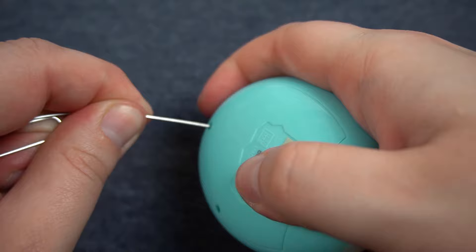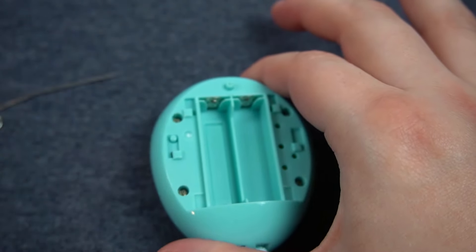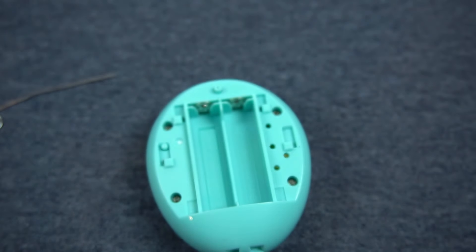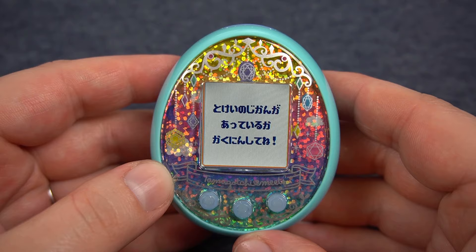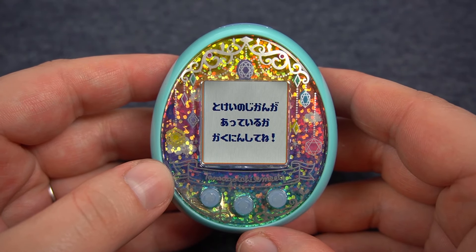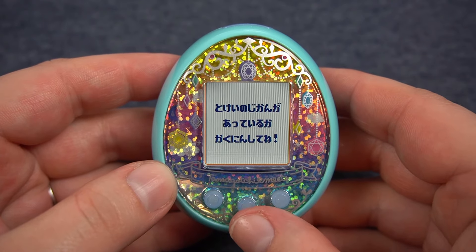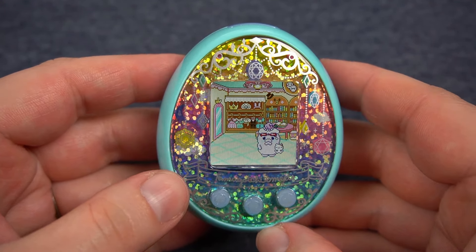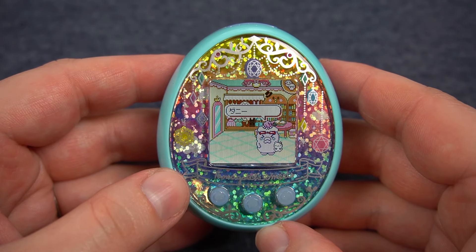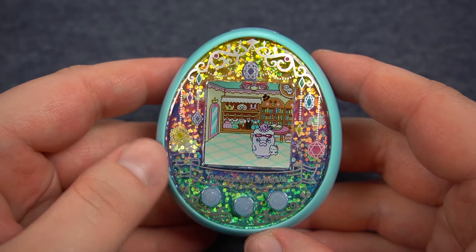I haven't run this Tama in a while so I want to see where I last left off before I decide if we're going to start fresh. It's been so long since I last played a Meets. I absolutely love the Meets interface and practically everything about the Meets. It's so nostalgic for me at this point, and let's see — we have this really unique looking Coochi Pachie adult.